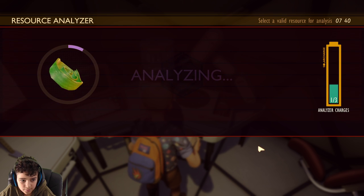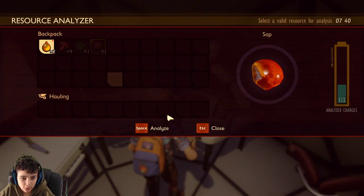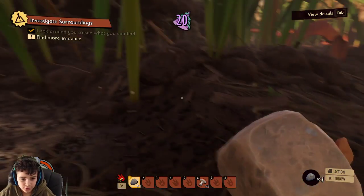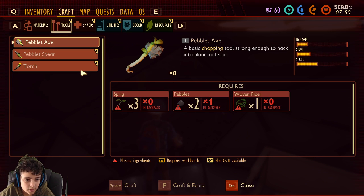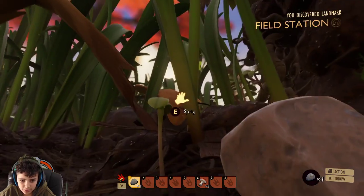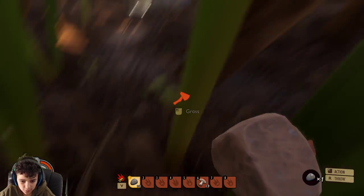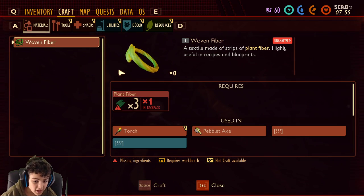Plant fiber! I got a woven fiber. There's an analysis station. A workbench — I think we're making a bit of progress here. I'm pretty sure I need a pebble axe to start building a base, because this grass I'm gonna need to use to build a base. So I'm gonna need to get woven fiber — and I unlocked the woven fiber right here.